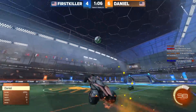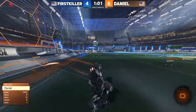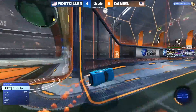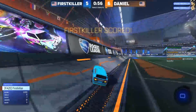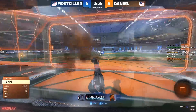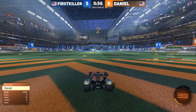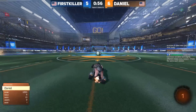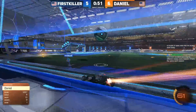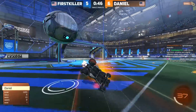Daniel up 6-4 with a minute left to go. He tries to tilt down in order to kill the bounce so he can continue to maintain possession. As he moves to the side wall, he knew he wasn't going to be able to get a long distance double from there. Daniel thought about going in and out of the net — might have been better off if he had actually stuck to that. Instead he brings himself back down to the ground and first killer finds his way around him. 50 seconds for Daniel to hold on and go up 2-1 in this series.